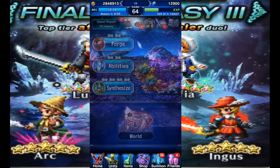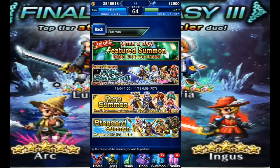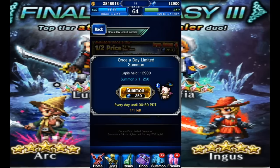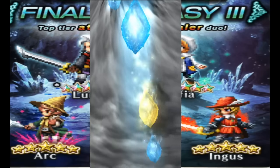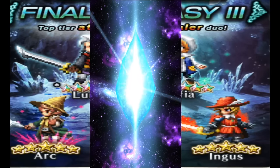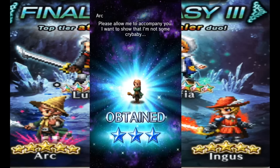What's up guys, we are back with our daily summons. We're still gonna push forward even though we got our Refia, because this is probably the best banner in a long time — maybe ever. The TM of Ingus is gonna be amazing; we found out that it does stack, so multiple TMs from Ingus will stack together. You can put four of them on a unit if they have four ability slots and significantly increase damage output if they're a magic user. Nice — we get another Arc.